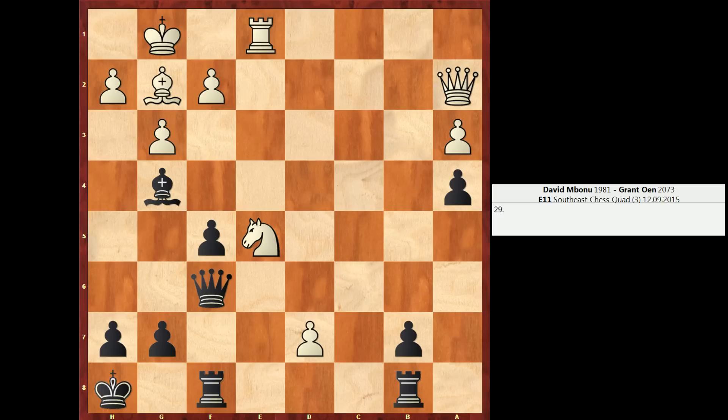We pick up the game right on move 29. It is white to move. Grant's opponent is David Mbonu, 1981. If we assess the material in this position, white is down a little bit — white is down the exchange, so a rook versus a minor piece. But in return, white has this advanced pawn on d7 that is clearly causing black some grief. Also the knight on e5 and the queen on a2 are coordinating nicely.